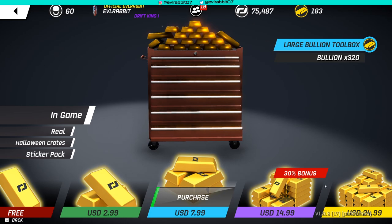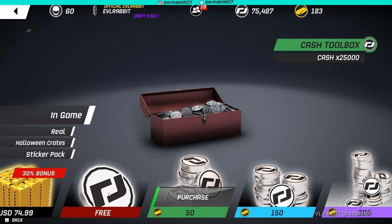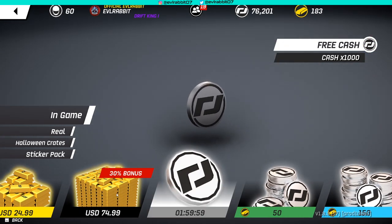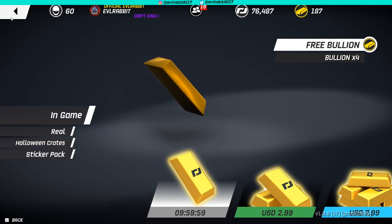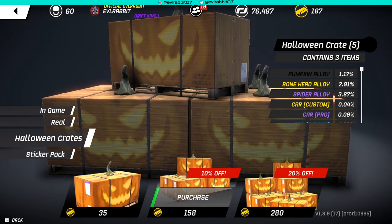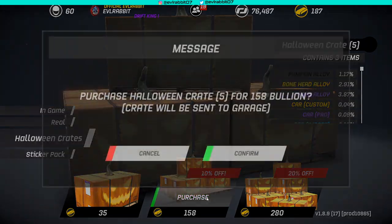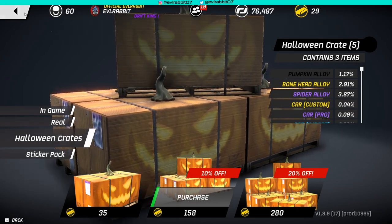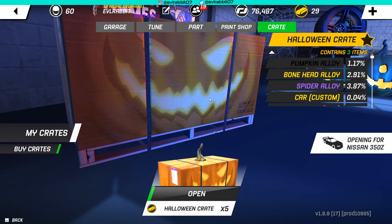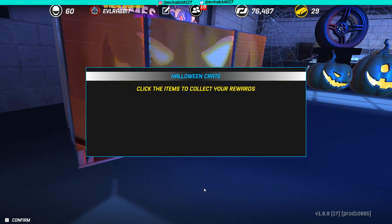I wish we could buy Halloween crates — oh wait, Halloween crates right there! We can buy Halloween crates. So, we're going to buy five Halloween crates and open them up here today, because yes! Let's open up five Halloween crates so we can get pumpkin alloys, bonehead alloys, spider alloys, custom cars, and things of that nature. Hopefully we can pull some cool stuff here.